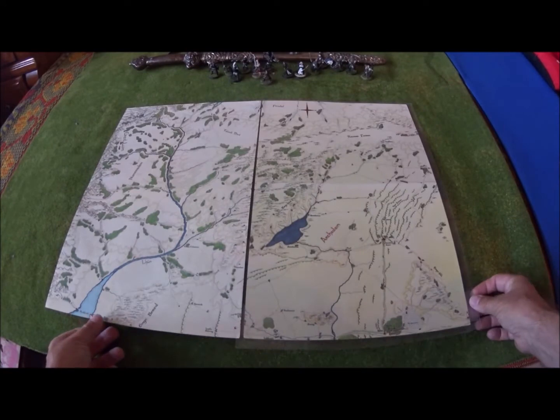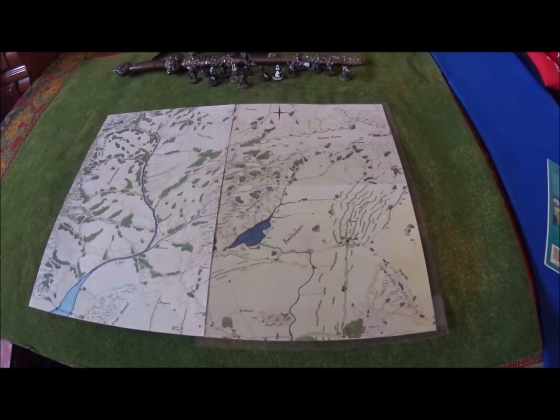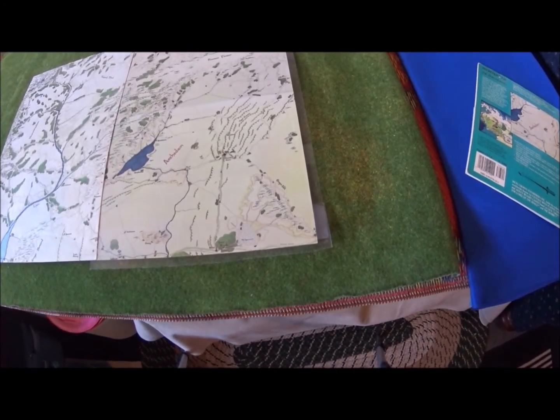The colored map gives you Arthedain as it would have been in 1640, the Third Age, just after the Great Plague. Something that Tolkien never really put in was any kind of villages, towns, towers, or fortresses. He only mentioned Annuminas, Fornost, Weathertop, and Amun-Sul, which is just down off the corner of this map — it's not actually in this module.